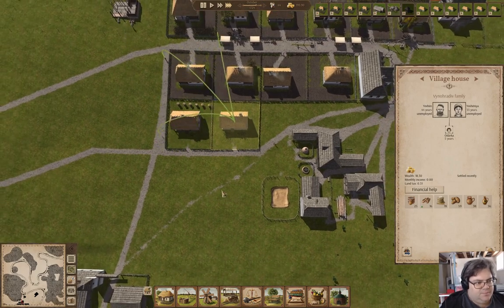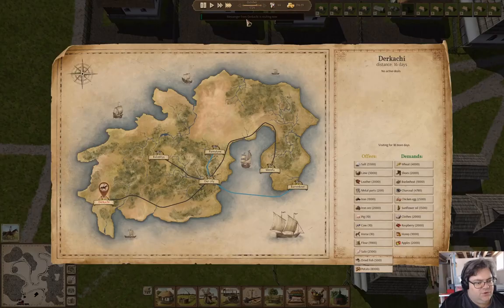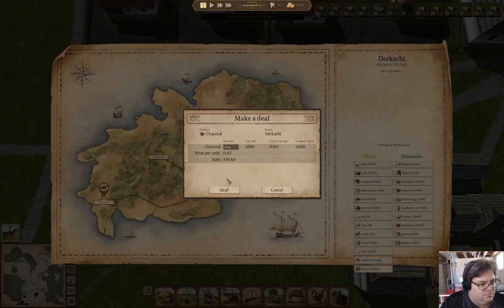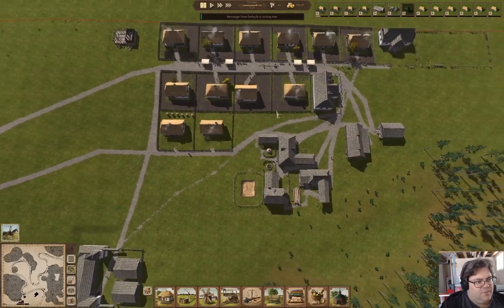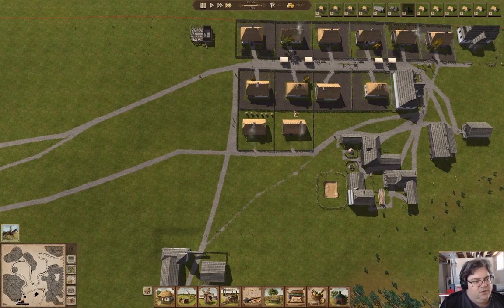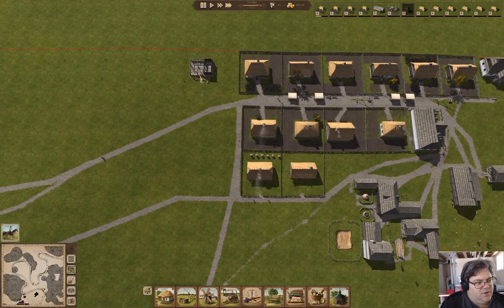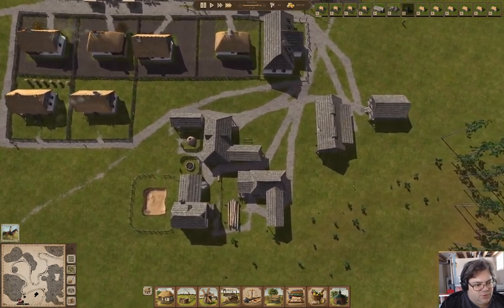We have a messenger over here. We could sell 4,780 charcoal to them. Deal. That is more cash coming in. We've got another house going up — this queue is slowly working through.